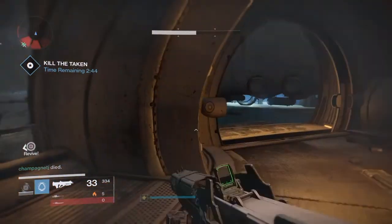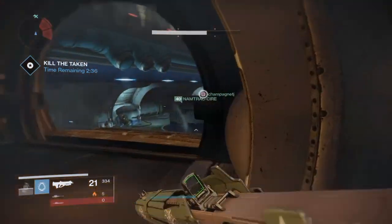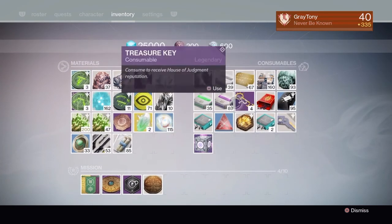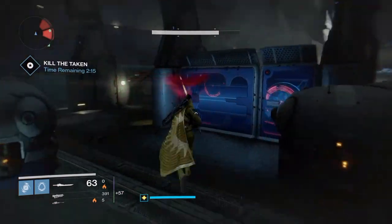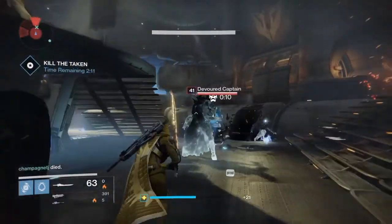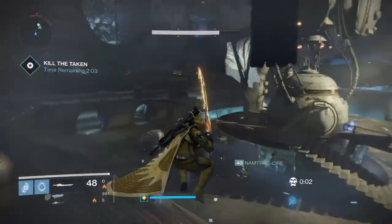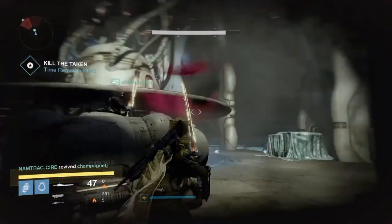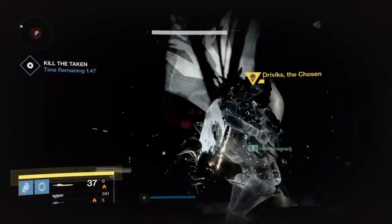If needed, remember you can pop a Heavy Synth. You want to have a Heavy Synth before fighting the last boss. After all the adds are cleared, all that's left is the boss. He will go down quick enough as long as everyone just attacks him with Exotic Swords — use the R2 ability on him. This will make quick work.